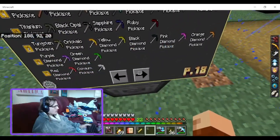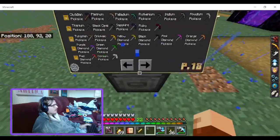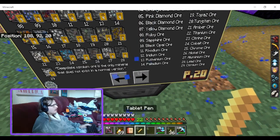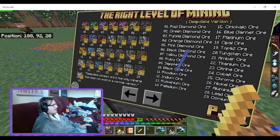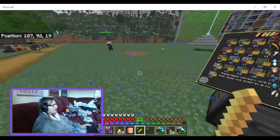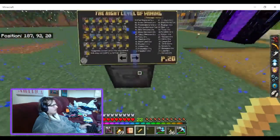It is hard to remember which ore requires which level of pickaxe. It would be cool if there was some way they could add an indicator that says, 'Hey, you don't have the right level of pickaxe here. You need a level X pickaxe or something.' That would be cool.